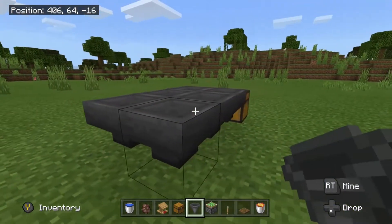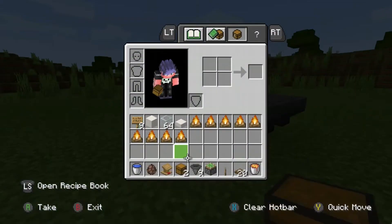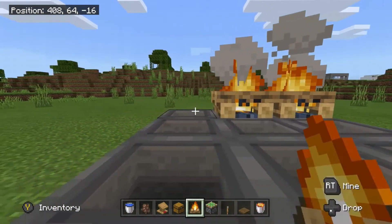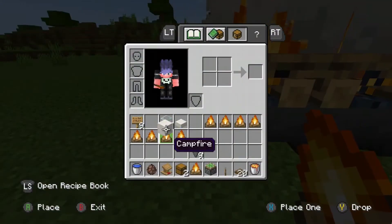Place a double chest, then we need nine hoppers in a square all aiming into it — do two rows of three aiming in, and then the last row of three goes into the sides of those. Next, we need campfires: crouch and place a campfire on top of each of those hoppers.